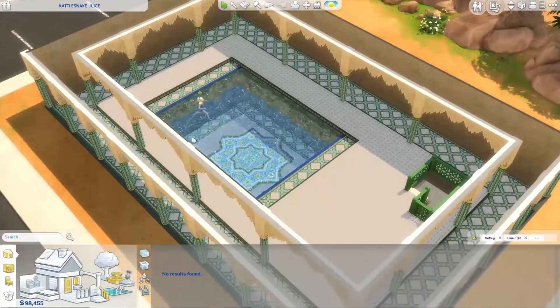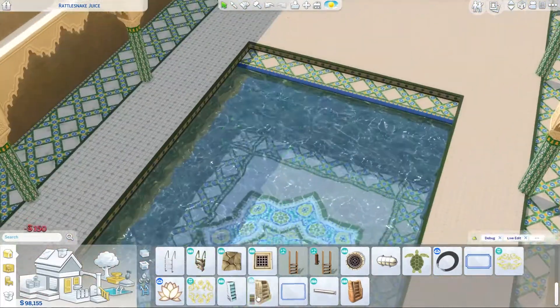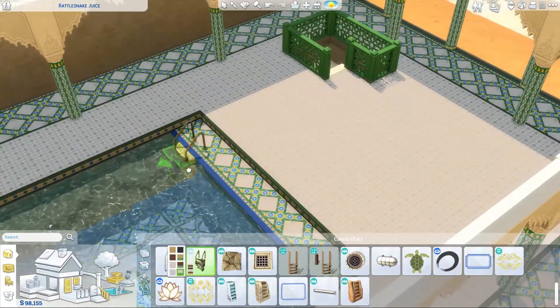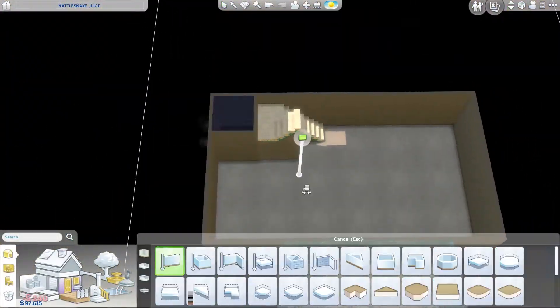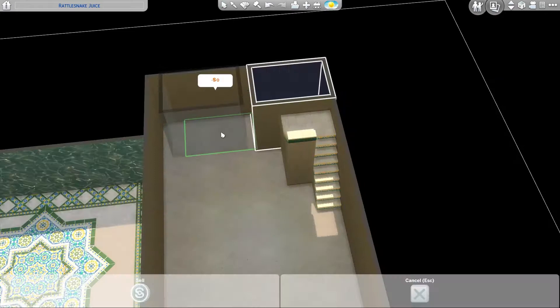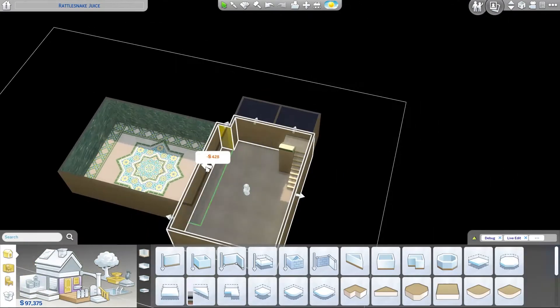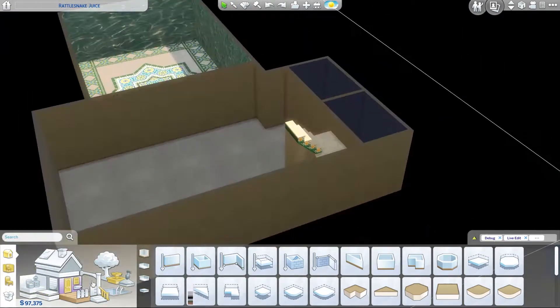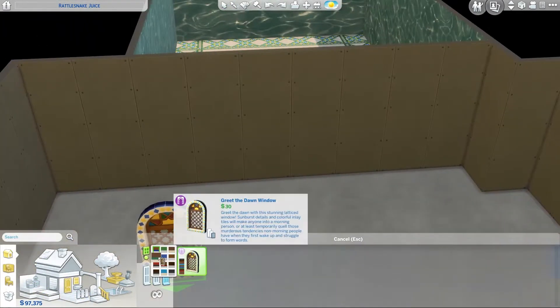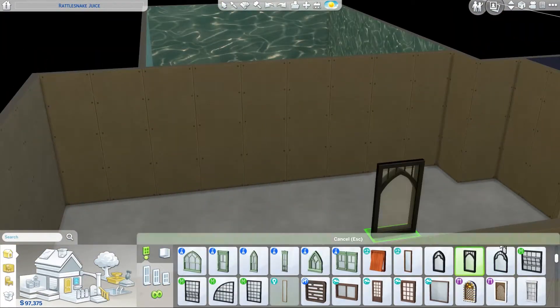Fences. Here's some ladders on my weird platformy pool edges - don't really know what that's about but it works, it's fine. And I made a basement because originally I was going to have toilets and showers and stuff upstairs but I kind of realised that it looked lame. Oh and then I got rid of that gap between the thing and the thing, and then I thought oh if I don't, I can put in a cheeky window so you can look through the pool.